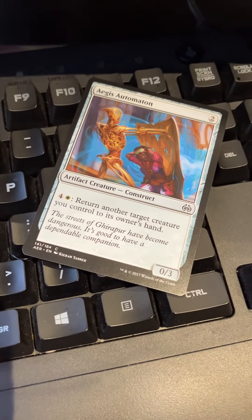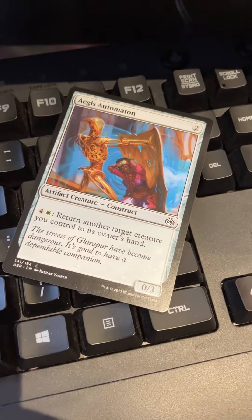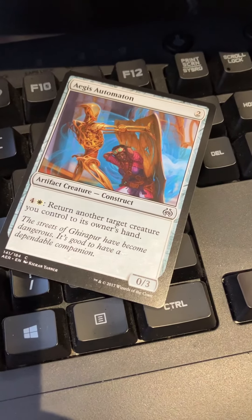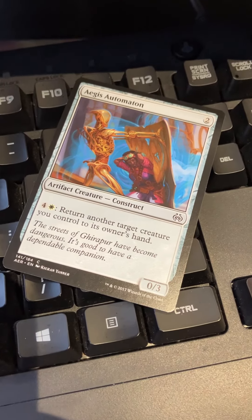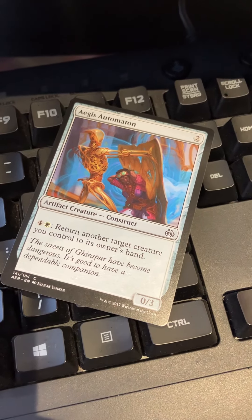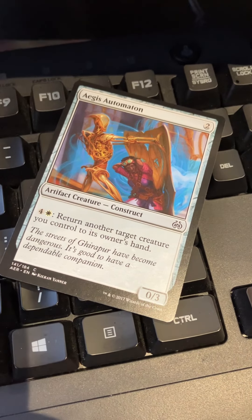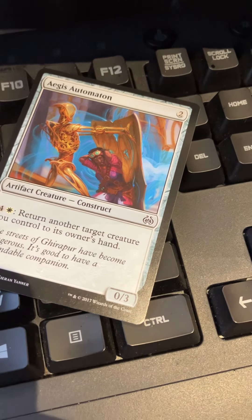Aegis Automaton — four mana, and when it enters the battlefield return another target creature you control to its owner's hand. Revolt was the set mechanic for Aether Revolt, so just having this — expensive as it may be — to bounce stuff back to your hand and get some enters-the-battlefield value. Yeah, that did a lot of work actually. I remember a few times playing it.